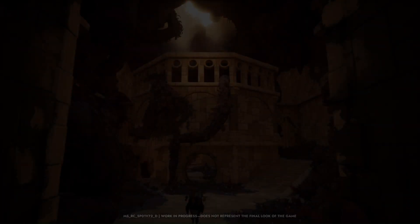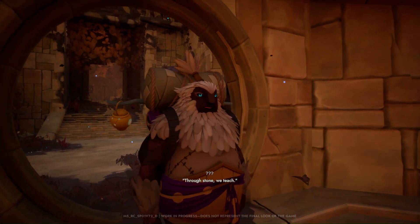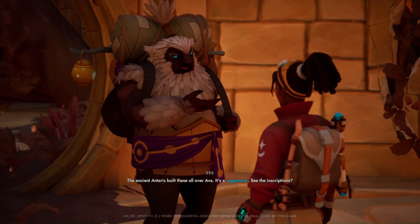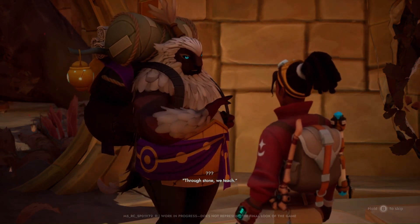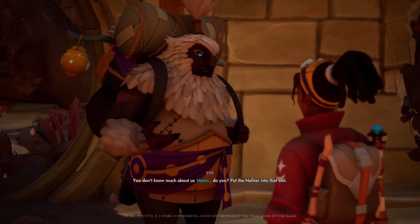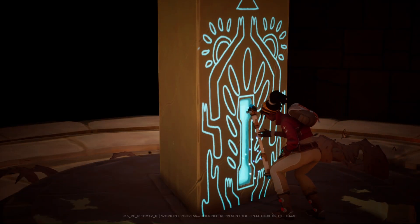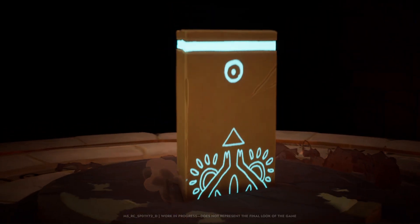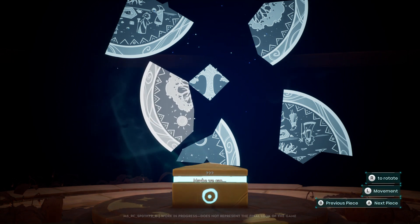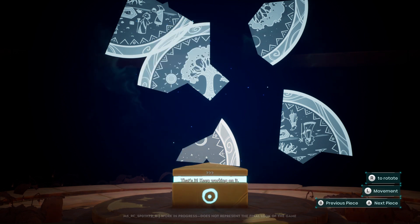Geologist? You're gonna wanna see this. Through stone we teach. What? The ancient Ataris built these all over Ava. It's a sagestone — see the inscriptions? Through stone we teach. Is there a language you don't speak? You don't know much about us Nam, do you? Put the Nafitar into that slot. Go on, trust me. There it is — an Ataris mosaic. It's fractured. Maybe we can... There it is, that's it. Keep working on it.